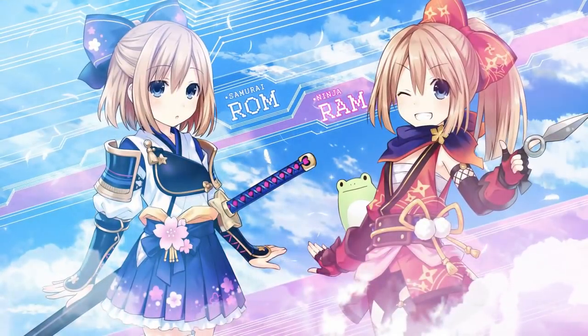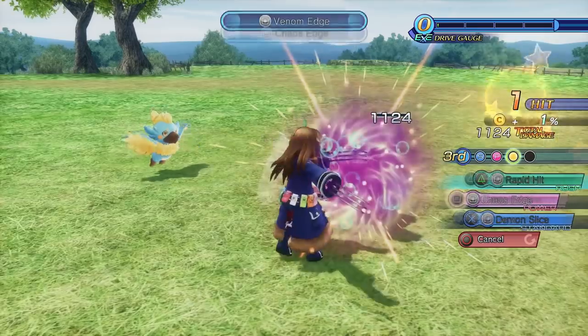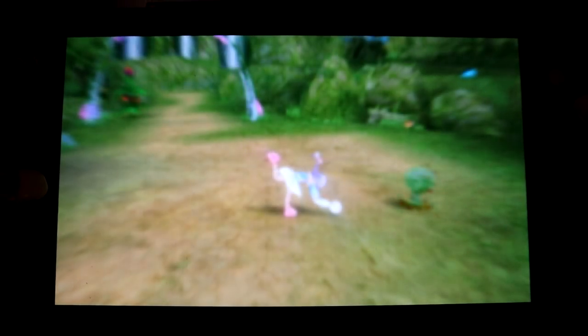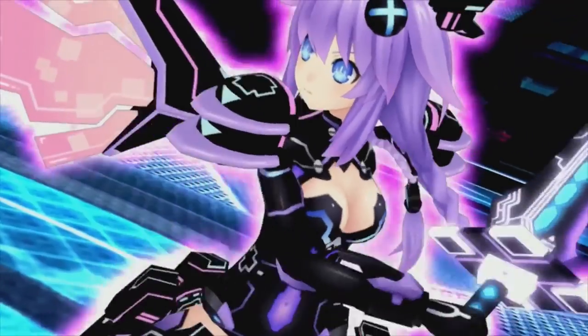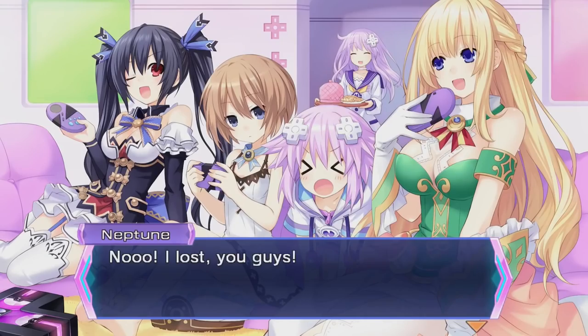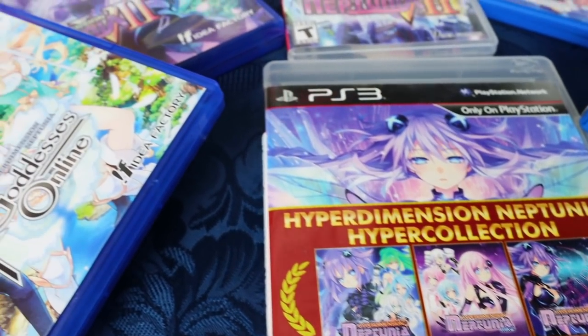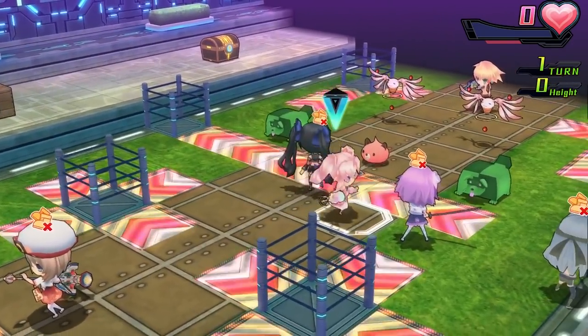Blanc has two younger sisters, Ram and Rom, based on the Nintendo DS, and Noir has her sister Uni, based on the PSP. Does this sound crazy to you yet? Are you interested? Because this is basically the plot and storyline of the Neptunia franchise, and this crazy story that takes things from real life was one of the things that made me interested in this series to begin with. Also, the art style — I just love it. There are currently 11 games in this franchise, not counting remakes. Some are good, others are not, some are just okay. You have a mainline series and a bunch of spin-offs. Now, up to number 10 — please hit like on the video before we continue, and subscribe if you are new.